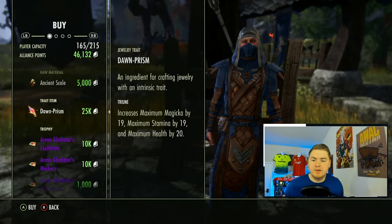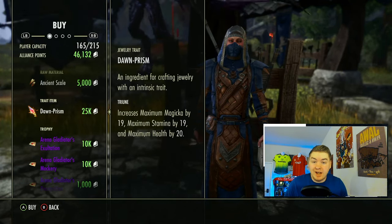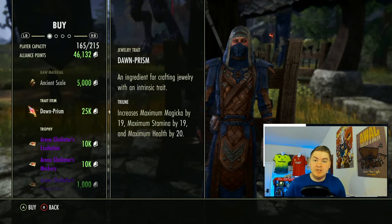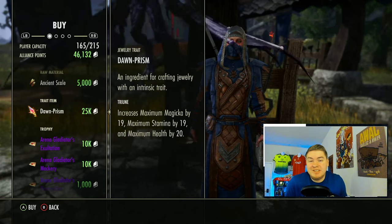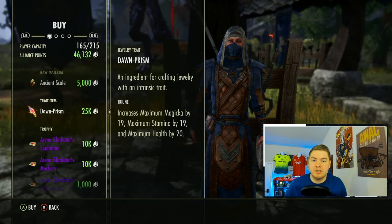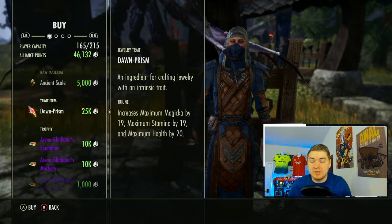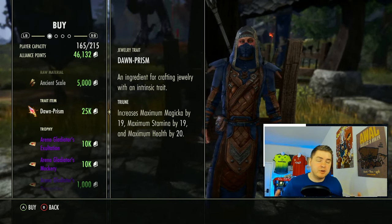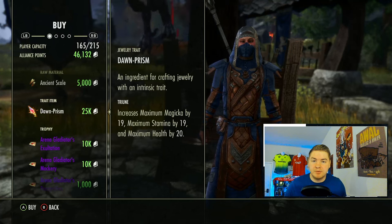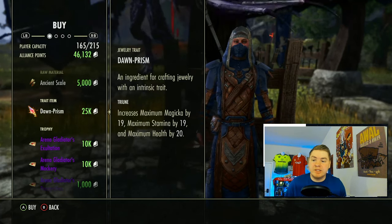I just wanted to touch briefly on Dawn Prisms. To me, Dawn Prisms are not worth it unless the economy changes a lot, because it just isn't worth reselling at the rate you're going to get. On console you're probably going to get around 10,000 to 12,000 gold. I've sometimes seen it balloon to as much as 15,000 or 20,000 during crafting events. In those situations, maybe — because they're pretty easy to move.